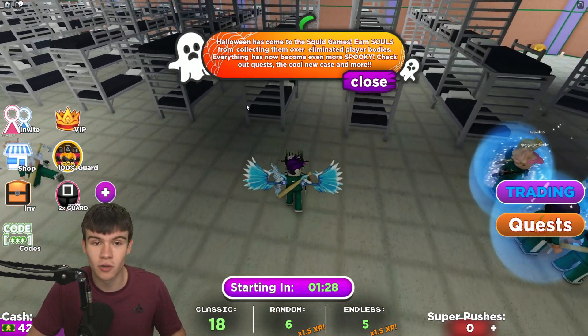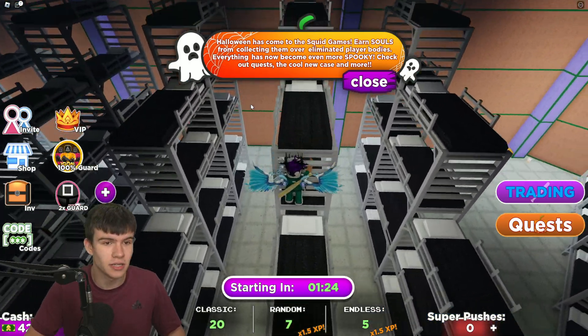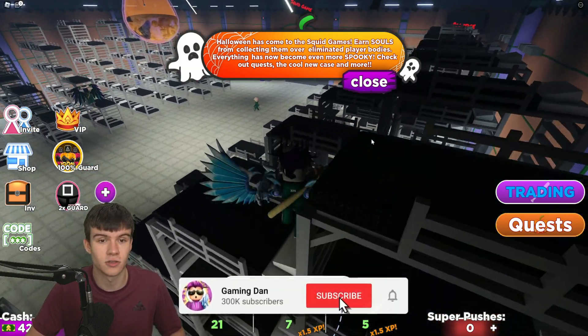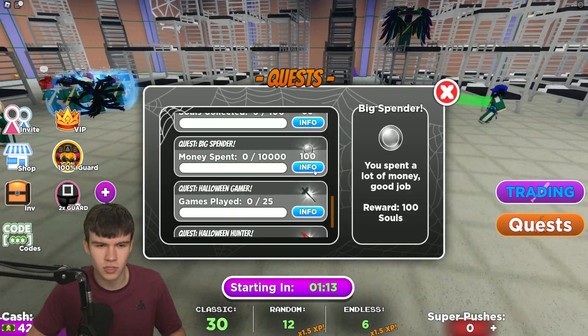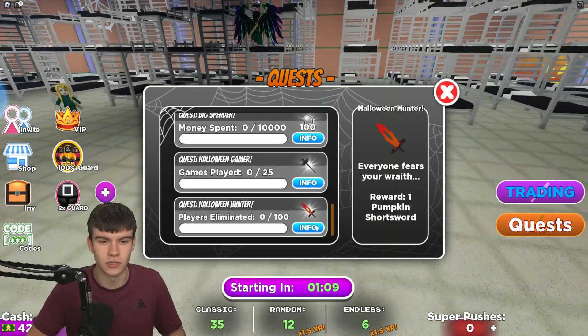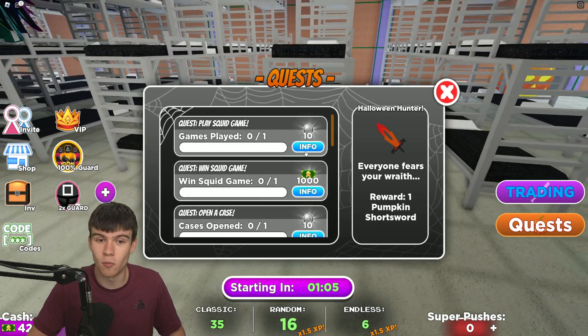As you can see here, it says 'Halloween has come to Squid Game' — earn souls from collecting them over eliminated players' bodies. Everything has now become even more spooky. Check out the quests, the cool new cases, and more. If you click on quests, we have some Halloween quests to do, and clicking on info shows you what rewards you can get — quite a lot of new stuff added in this update.